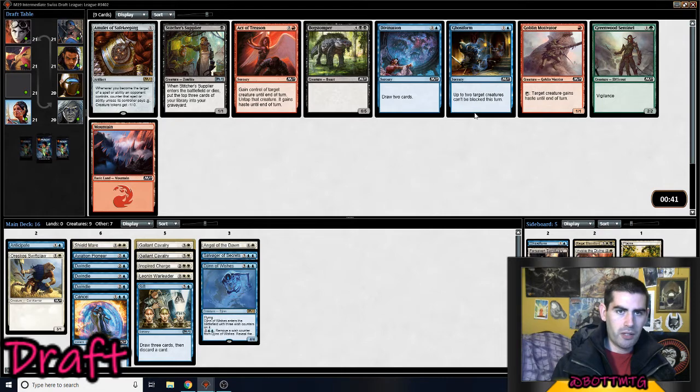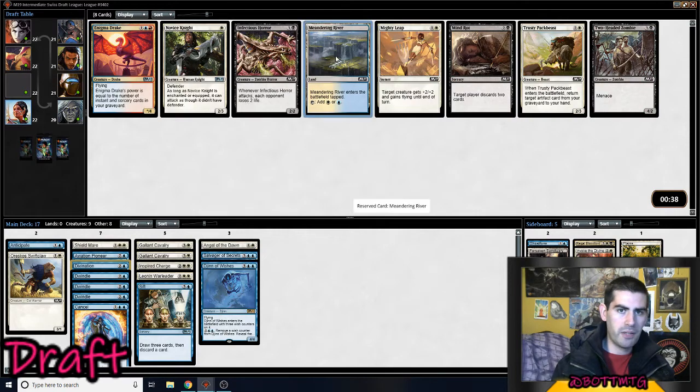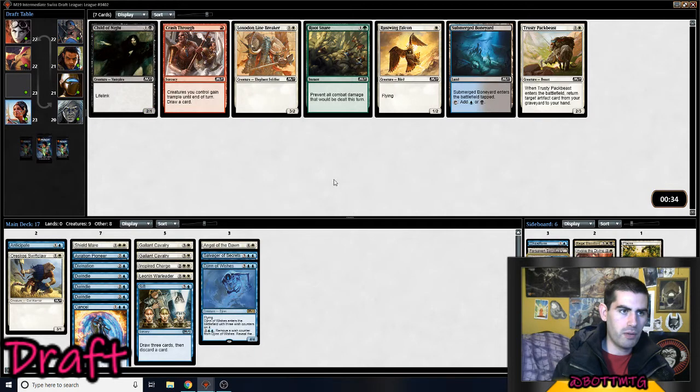No cards in our... oh, there's Divination, so yeah, I'll take a Divination. Now there's a Meandering River. Obviously there's a Novice Knight — no Trusty Pack Beast, no artifacts. There's a Mighty Leap, which is good with Leonin Warleader. But Meandering River fixes the mana, so I'm going to take that for now. Lots of playables, so I don't need to worry about playables. There's a Submerged Boneyard for even more mana fixing, or I could take a Rustwing Falcon or a Loxodon Line Breaker — I think I'm going to take the mana fixing.